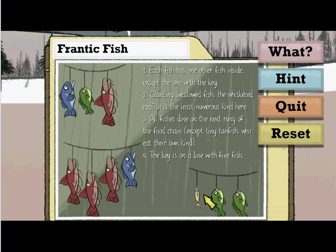Greenfish — one, two, three, four, five — only five of them. So it has to be... one of the bluefish has to be replaced with a key. That means it must be inside one of these redfish. Easy enough.